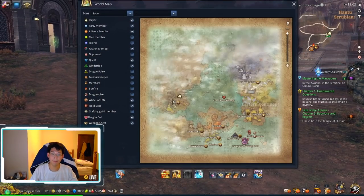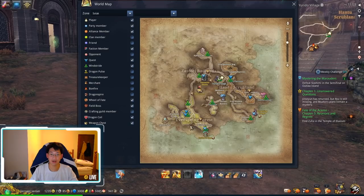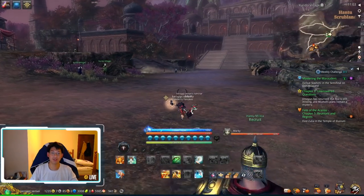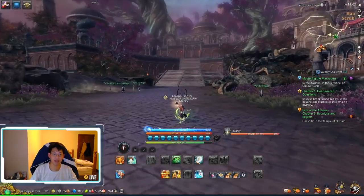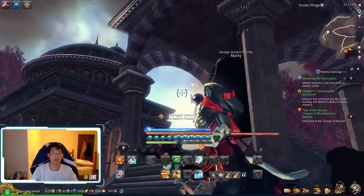First of all, you're going to press M and come to Solac over here, and then come to Yurido Village over here. Once you come to Yurido Village, you're going to run up here and get to that bell tower.